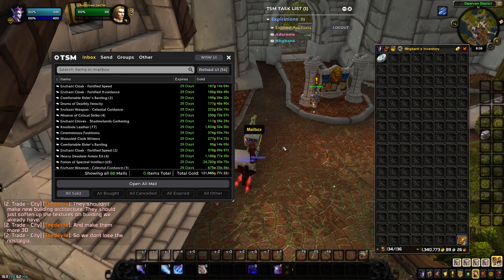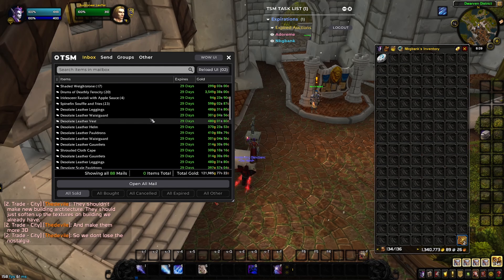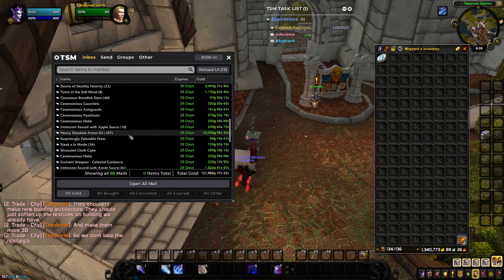Heading into the mailbox. As we can see here, 121,000 gold in this mailbox because I don't have more than 100 items, so I can see exactly what it is — 121,000 gold in this mailbox today. That might be my second best day ever, after yesterday which was 158k. Again, all of this is stuff you saw me make, or at least the list of things I was going to make yesterday. You know what every single one of these things are.